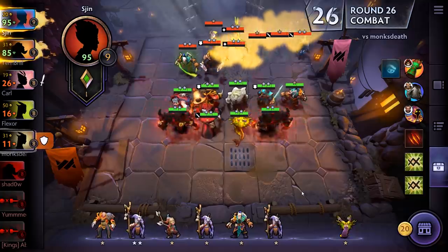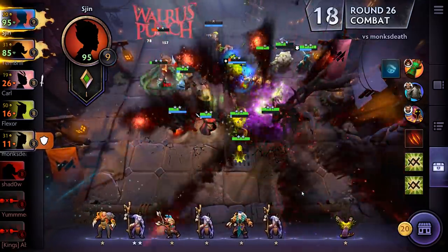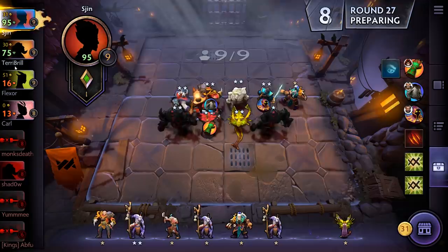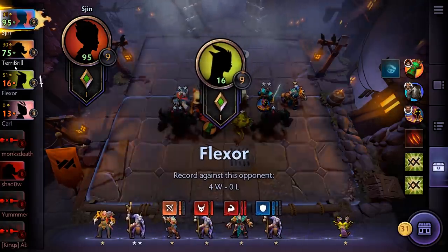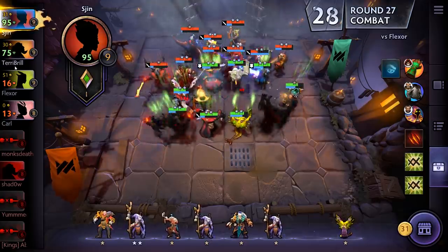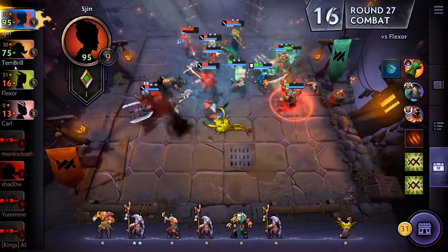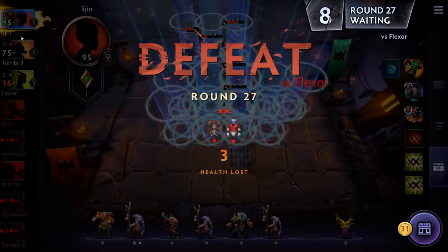I'm kind of scared to fight Terribrill again — he's got some gold, he's level 9, he's one to watch. He's the main threat. Flexor and Carl are going to die pretty quick. We're against Flexor — another easy win, I hope. Shadow Fiend just instantly exploded. That stun has gone out — that's helpful. This is a really close match. We've lost! First defeat for a while.